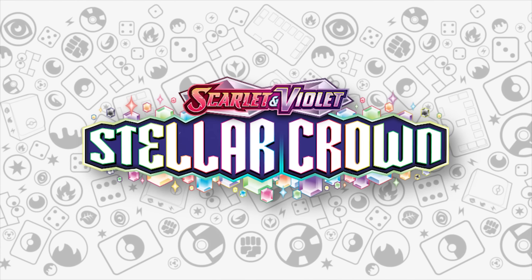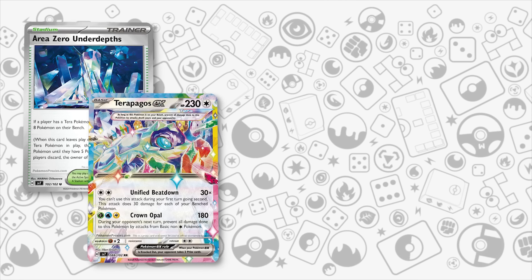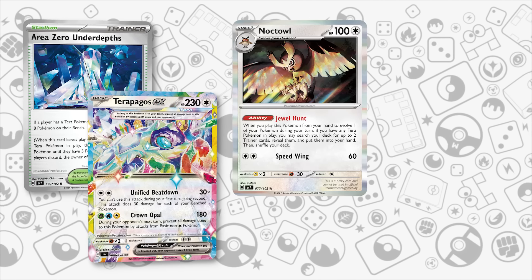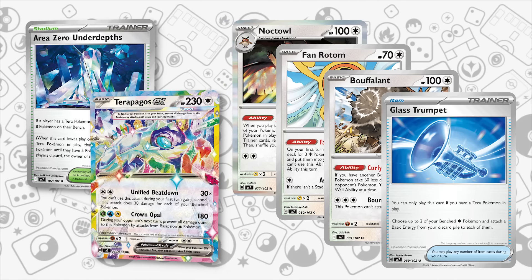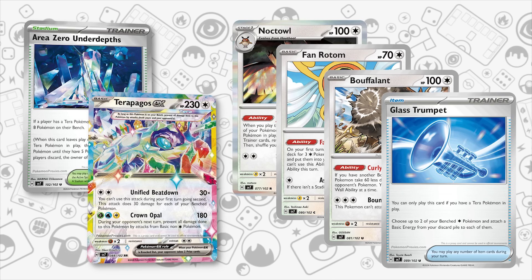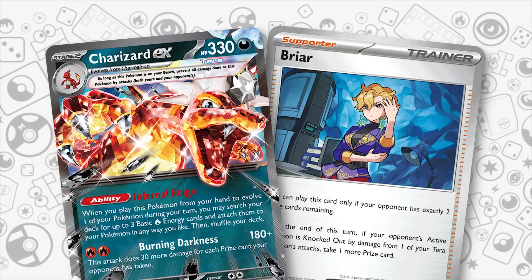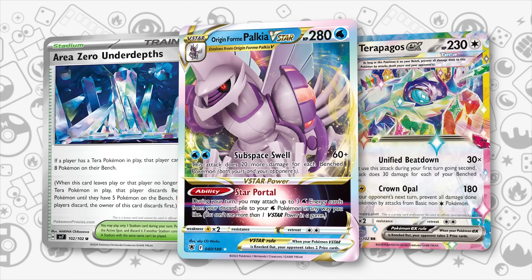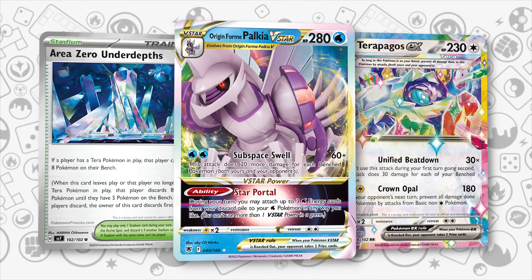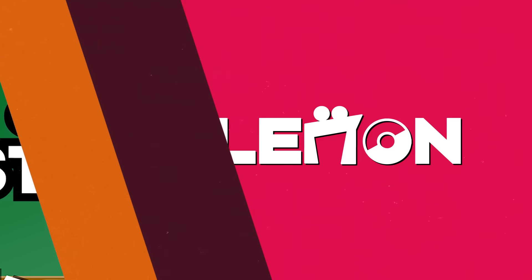This set will not only bring out new powerful archetypes such as Area Zero Terrapagos EX-based decks with all the powerful colorless support in Noctowl, Fanrotum, Boovalent, and Glass Trumpet, but it will also power up existing decks to bring them to a whole new level. In this video, we will take a look at 8 different decks that get direct upgrades with the Stellar Crown set.